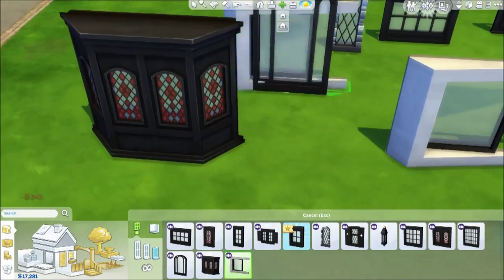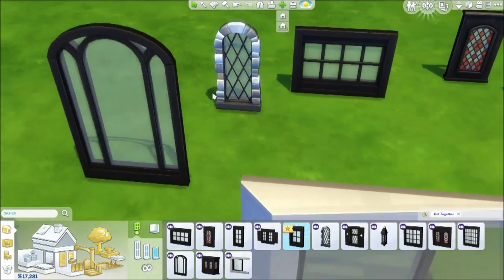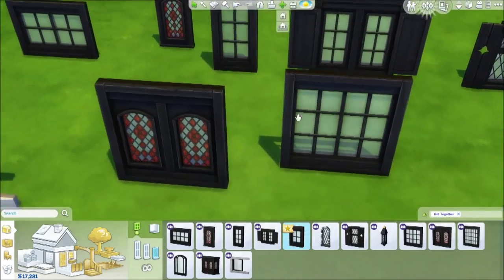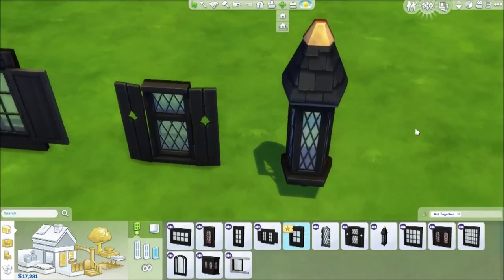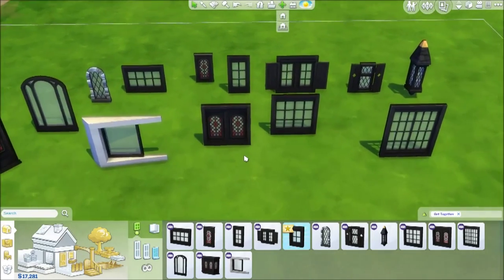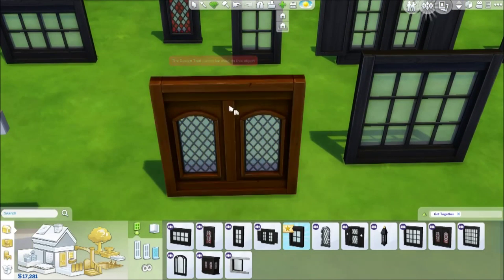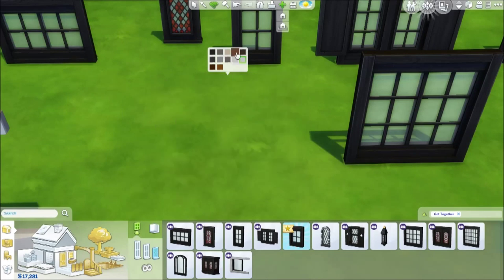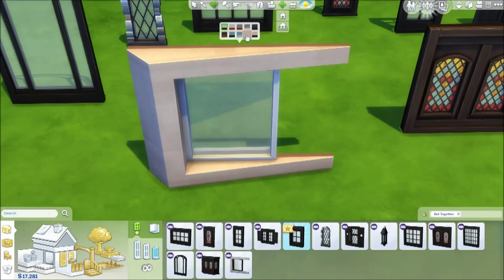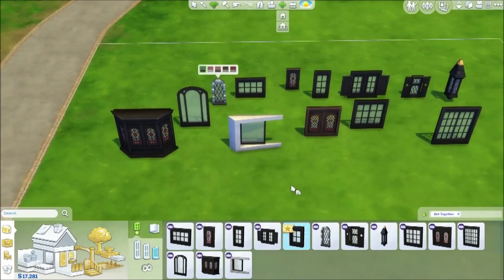Next we have windows. We have some more traditional style windows — like an old castle-looking window — these which are not modern but new, a definitely modern window, some good classic windows, and this one which I just think is so cool looking. I also really like the shutters on this one. They do come in other colors — you can get them with or without colored glass.